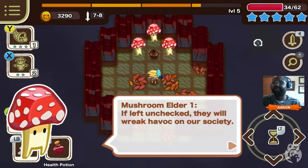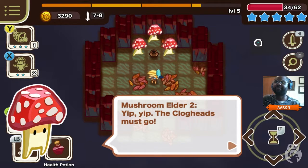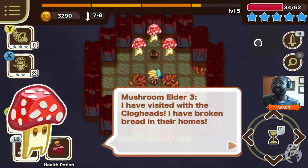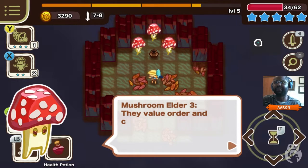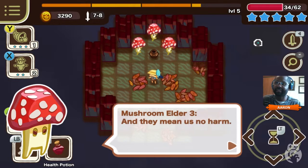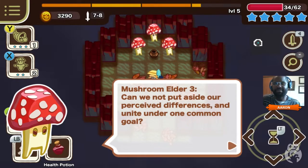'If left unchecked, they will wreak havoc on our society.' I am killing things that are trying to kill me. Yip yip. 'We must think of the mushrooms first. The clogheads must go. I have visited with the clogheads, I have broken bread in their homes.' Now, this mushroom looks a little weird - I think this is Sproggy. He's a little shapeshifter. He's a sheep in the beginning of the game, that's no spoiler. He's a little loony nutcase. 'You misunderstand the nature of their actions. They are a simple and peace-loving people. They value order and community above all else, and they mean us no harm. Consider how bountiful a friendship with the clogheads might be. Can we not put aside our perceived differences and unite under one common goal?'